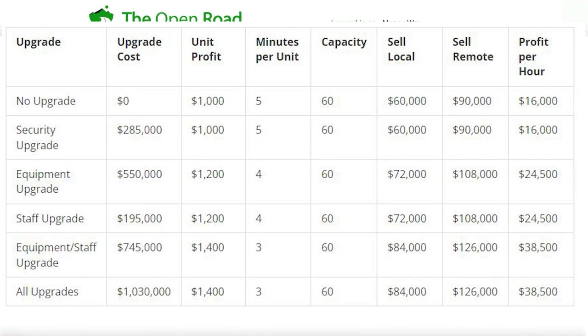With no upgrades, selling local or remote you can make around $16,000 profit per hour, with a remote sale of about $90,000. With the equipment upgrade, you can make around $24,500 profit per hour with a sale of $108,000. With both equipment and staff upgrades, you can make about $38,500 profit per hour and sell remotely for $126,000.